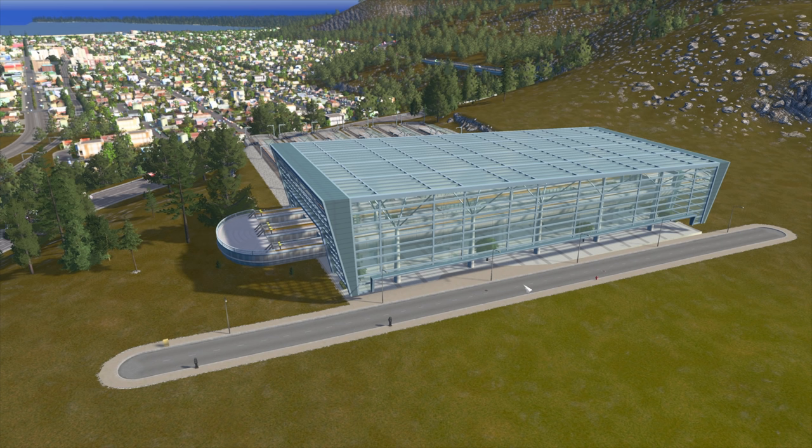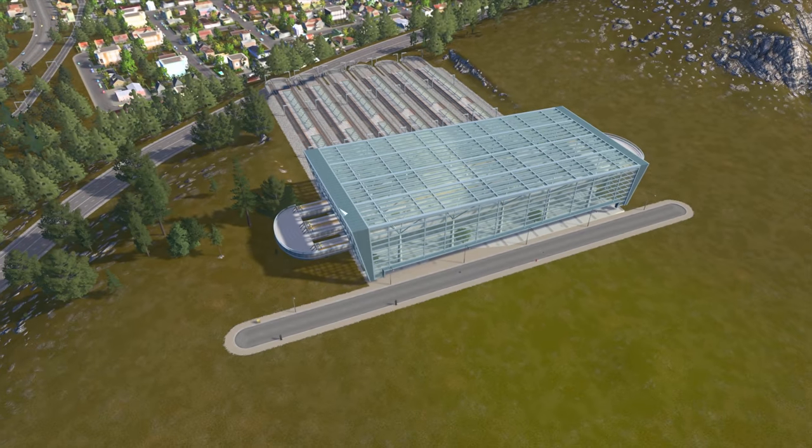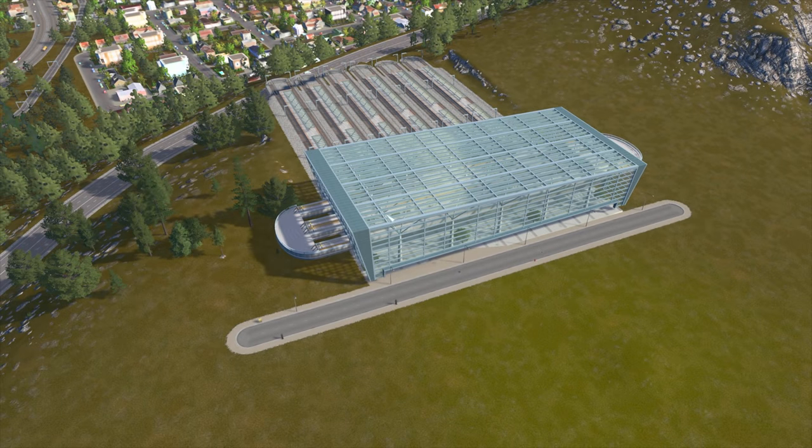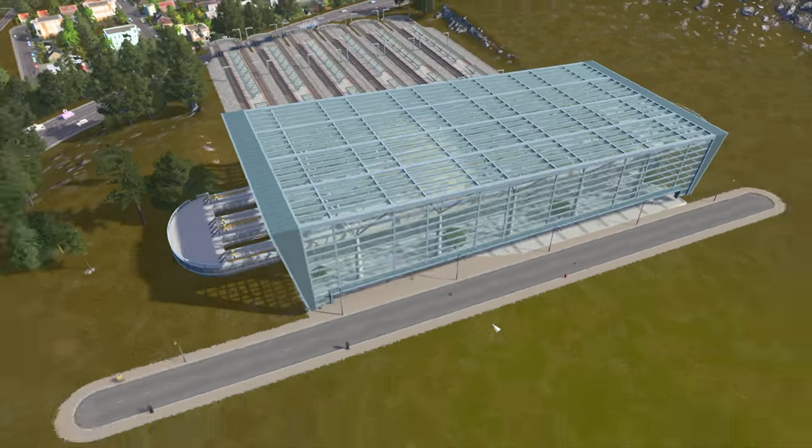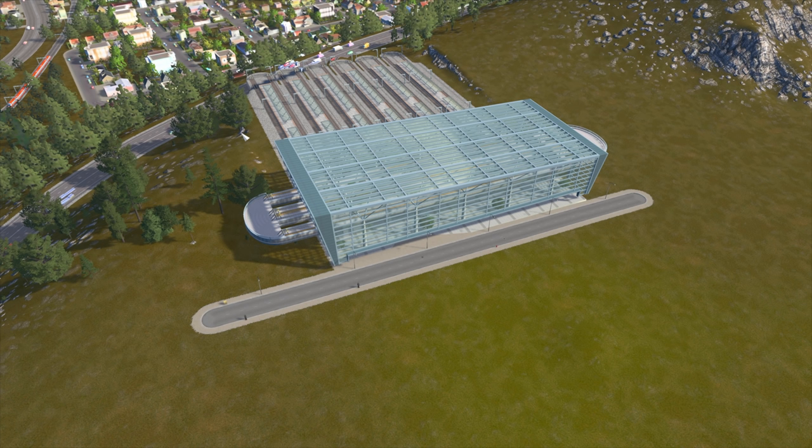This one has a lot of train stations in the back and also elevated subway stations, mixing them together to utilize space better. One downside is I wish it just had the glass section without all the extra structure at the end — the glass looks great but it takes up a lot of space. Still, I'd expect to find this right in a downtown area. With that many lines you can really disperse transit throughout your whole city, and this station would become very busy.